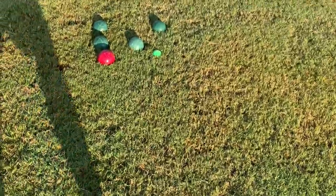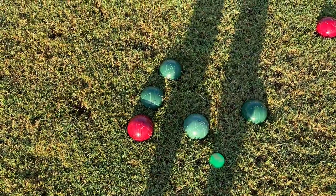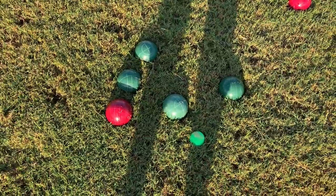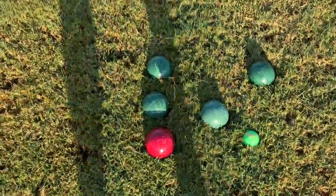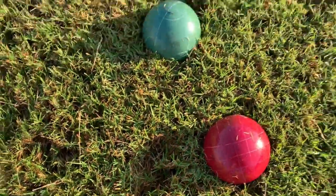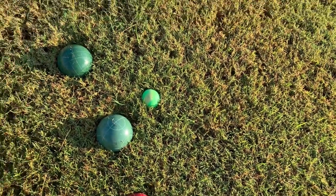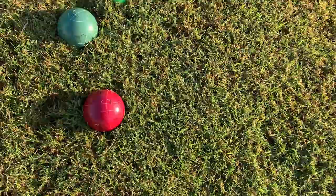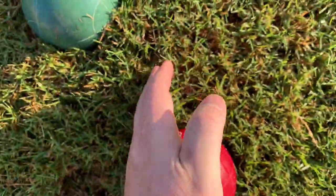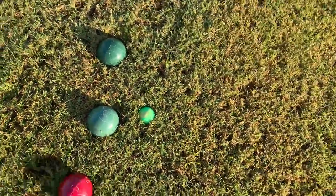That red ball and that green ball look pretty close, so we start by eliminating the balls that definitely aren't on the inside. These two green balls we can get out of the way. Now we know one green ball is definitely a point, but we need to check whether the other green ball or the red ball is closer — so we take out a tape measure. Using my hand for reference, it looks like that green ball is closer.